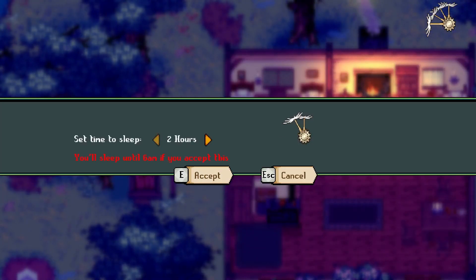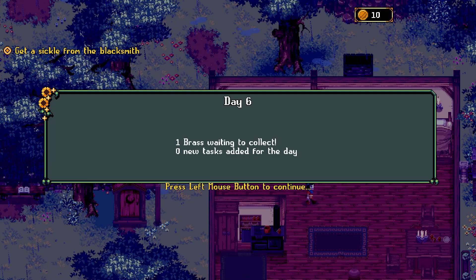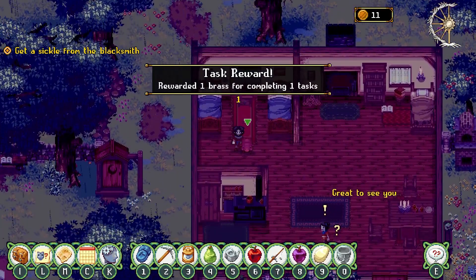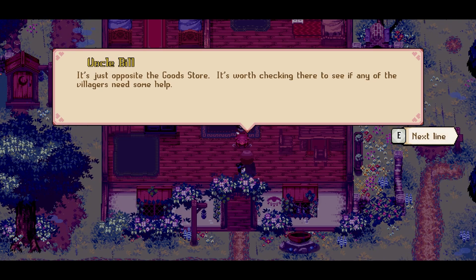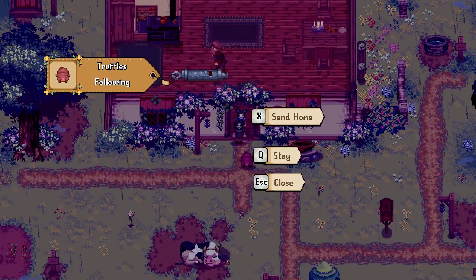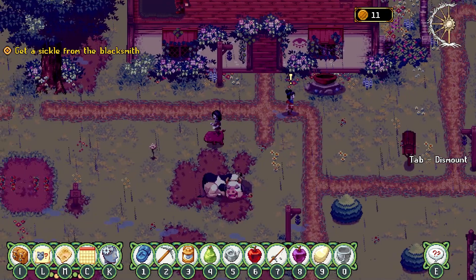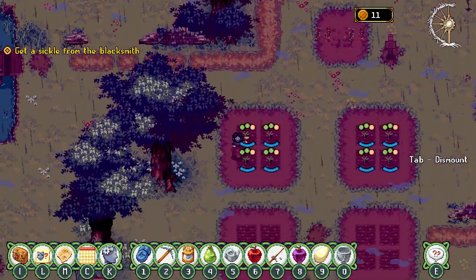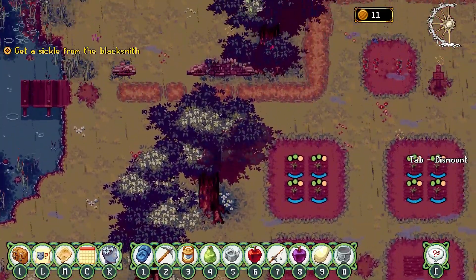Alright, let's go ahead and set time to sleep. You'll sleep until 6am if you accept it - yeah, that's fine. It's kind of nice - you can fast forward to any point in the day. I like that. Zero new tasks. For completing Twig's task - that is ordinary day. Like, have you been to the notice board in the village? Stop at the good store - it's worth checking there. While you're down there, it's pig auction day. We can't afford a new pig, but why don't you nip down to the auction stall? Let me get some experience of them. Read the notice board. We'll do that and then we'll get the sickle and wrap it up. Something's already growing - oh right, cause I planted carrots. Nice.